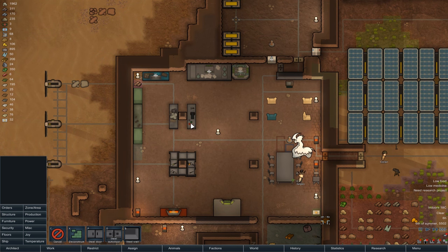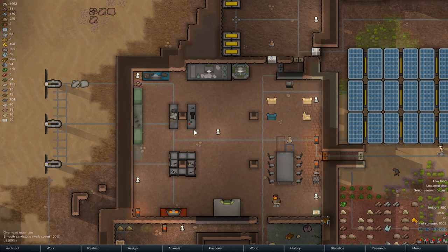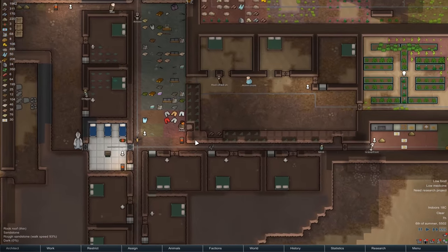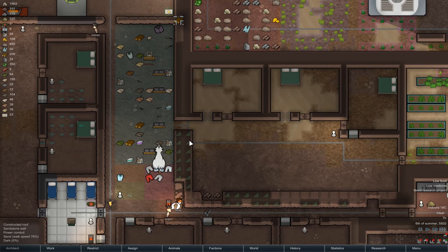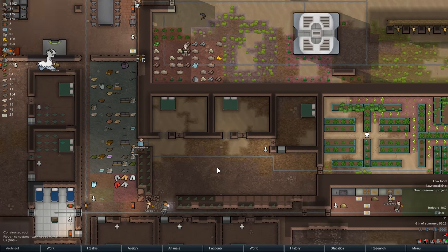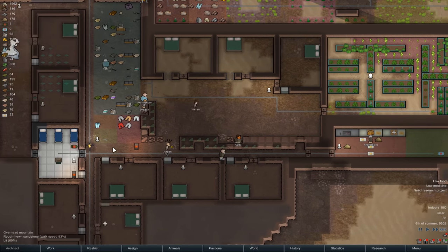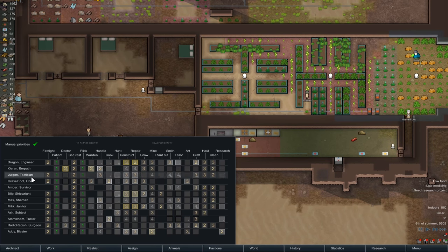As I was suggesting at the end of the last one, maybe have a walled-in stockpile in the centre so that they don't see the ugly environment that stockpiles create. But vice versa, it's going to also mean they've got really quick access to the stockpile. The problem is Gravelfoot's the only person that's any good at art as well, whereas Atomic Nom really doesn't have any other skills to mention.